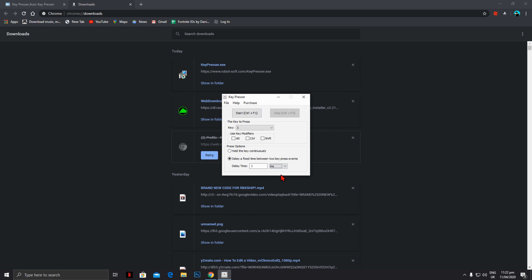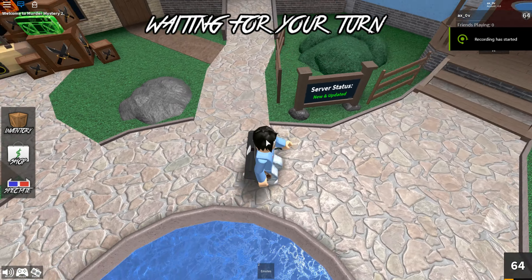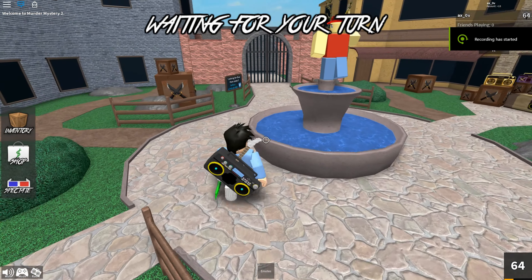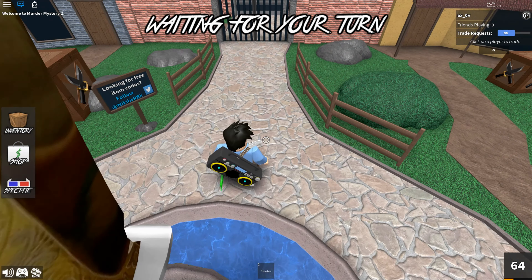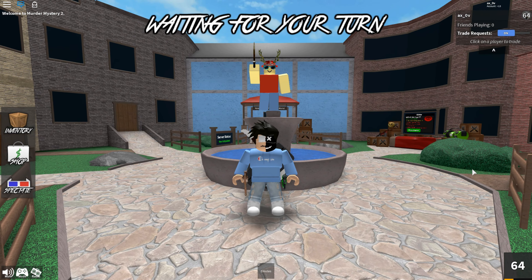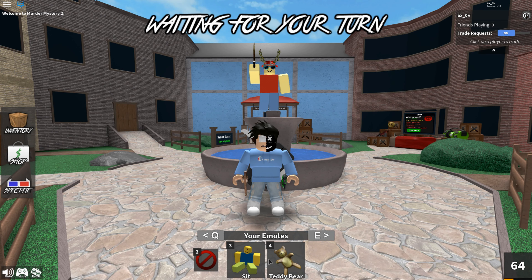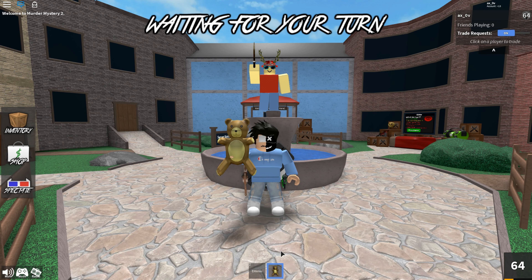Now let's go to Murder Mystery 2 and see how it works. Here's the main part: take out your teddy bear and then press Alt plus F1. It should get spammed like this.